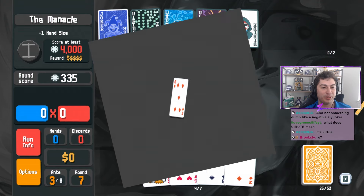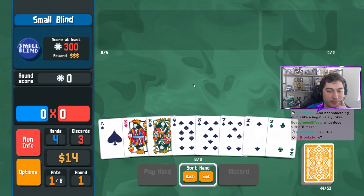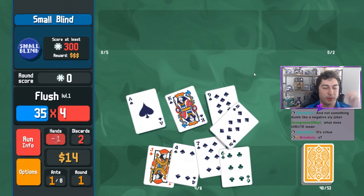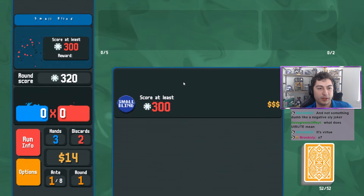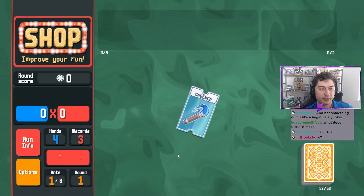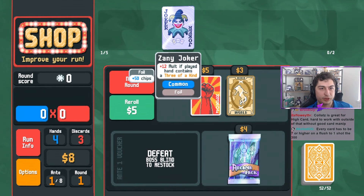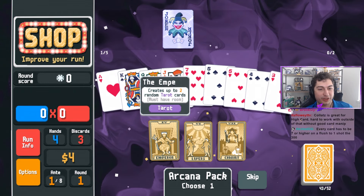Alright, new run - we try again. We'll play this high-end flush. Cash this out. Oh, Painted Voucher is so nice, grab that. Open up a buffoon pack to actually get a card. We get a foil Zany - a little zesty joker as we used to call it.